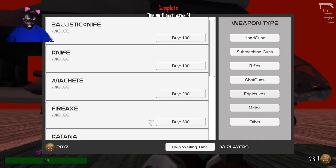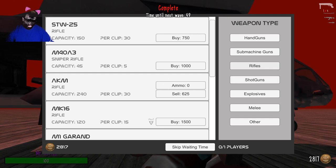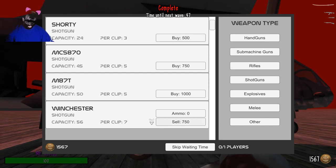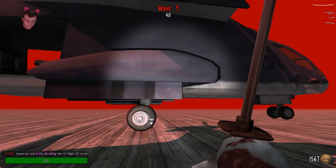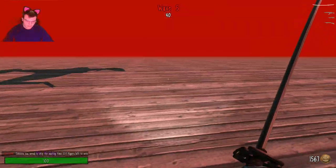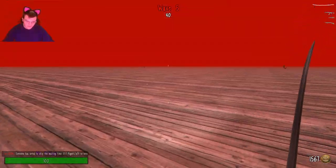Buy some syringes — I always forget to do that. Sell the shotgun, get the Winchester. And that's it. Alright, Wave 5. Let's do this.